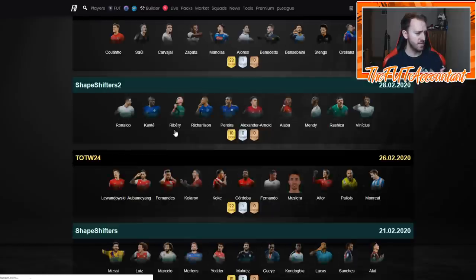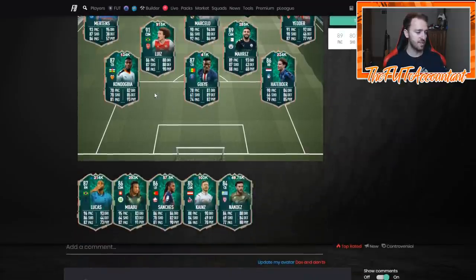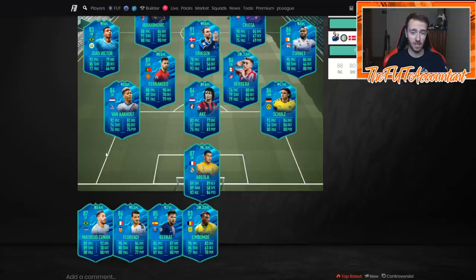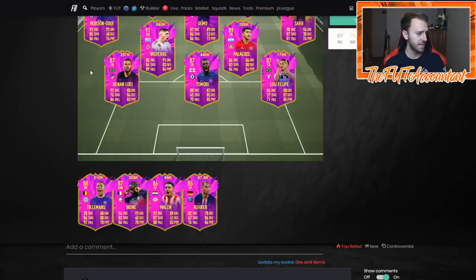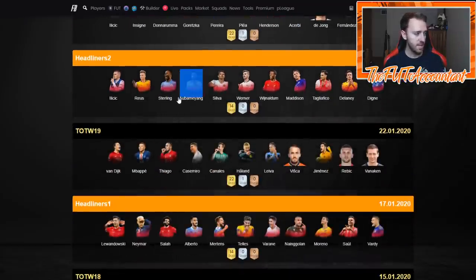Marcelo was 1.09M last night, he's now 1.2M. Ben Yedder was 145k last night, he's still 145k. A lot of the lower tier stuff started to rise today as well — especially in the Winter Refresh section. Matthias Kuña is up to 224k from around 205k last night. Future Stars have risen today in the lower tiers. Tielemans, Palacios was around 180k yesterday; Tamori was 400k; Hudson Odoi shows 268k now, up from 239k last night.